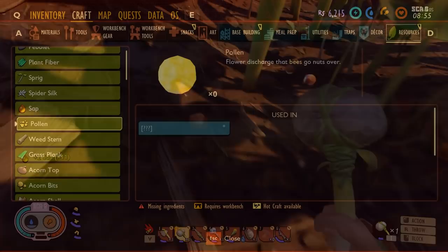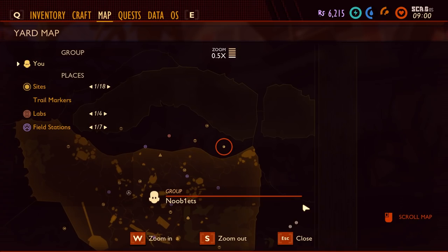Pollen you can get from roses. This is where we are on the map — in the top right, just off from the oak tree. I'm under the roses and you'll find it in little yellow clumps on the ground.